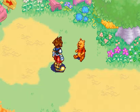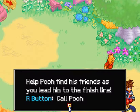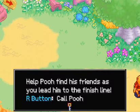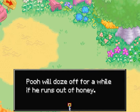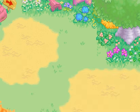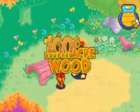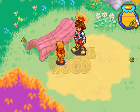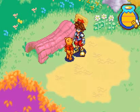Alright, let's go ahead and find them. Help Pooh find his friends as you lead them to the finish line. The R button is used to call Pooh. Honey displayed at the top right of the screen is the source of Pooh's energy — Pooh will doze off for a while if he runs out of honey. So next time on Let's Play Kingdom Hearts Chain of Memories, we will help Pooh find his friends in the 100 Acre Wood. This has been iHeartMovies signing off, guys — have a nice day and thanks for watching.